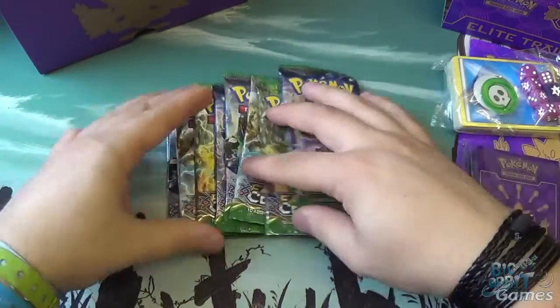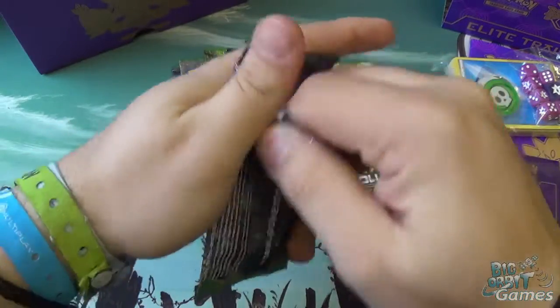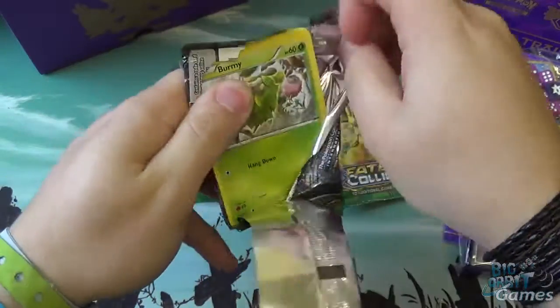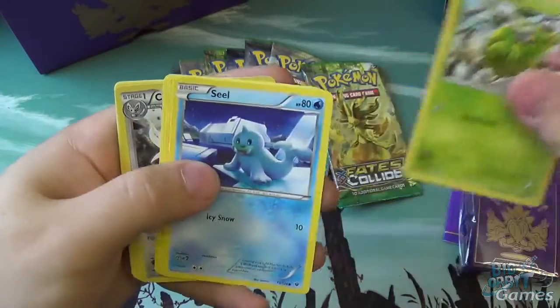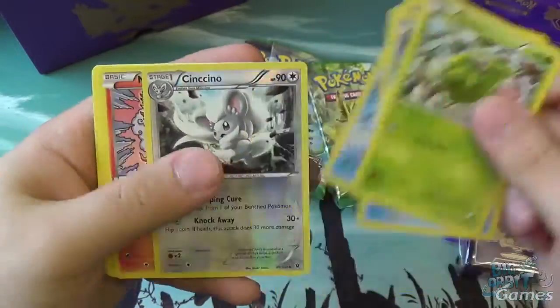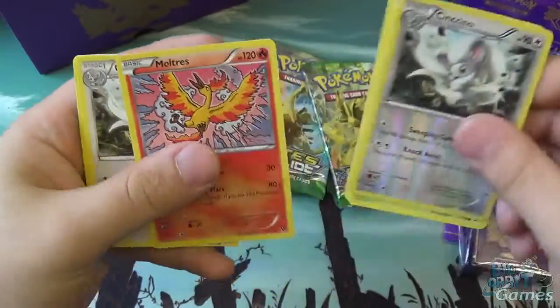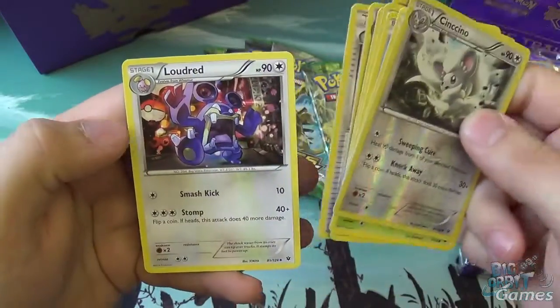It would be remiss of me not to at least open these boosters. I'm not going to go into too great a detail on all the cards — I'm mostly going to rip through them and see what cool stuff we have, and if there's anything I want to highlight, I will. Ooh — reverse holo Sencino, cool. Moltres, normal Sencino, Fairy Drop, and Loudred.